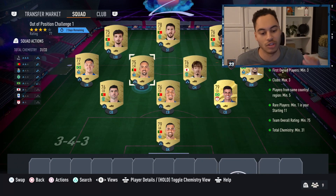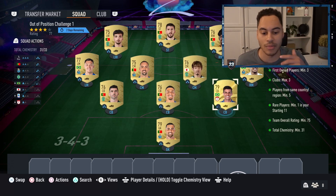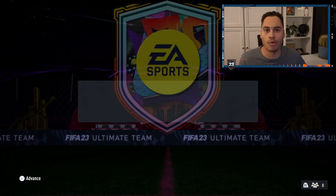You need three first owners, and there's a maximum of three clubs. Two of your first owners can be from the same club, and one of them needs to be from Porto or Sporting. That's the squad for the Prime Gold Players Pack.